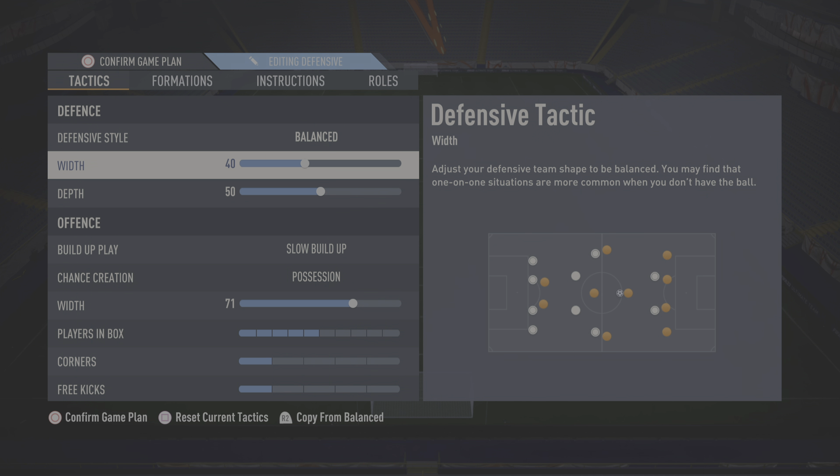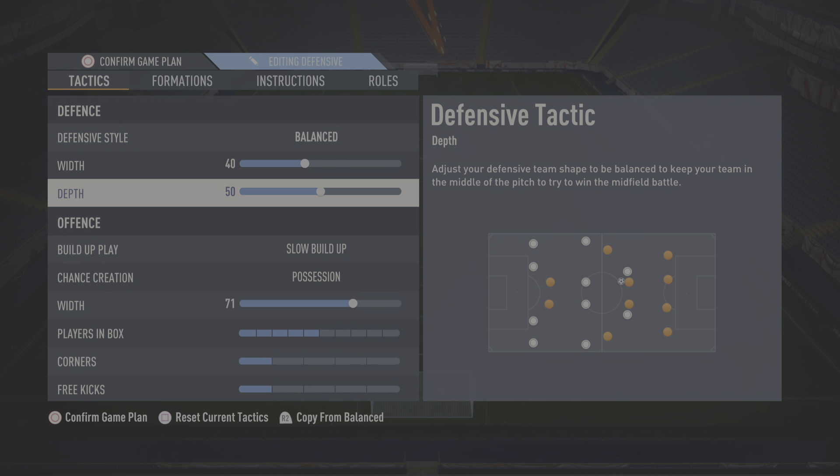For width, just drop it down a little bit — you don't want to be too wide but you want to be compact. For depth, I used to run 71 but I'm not the best defender, and with a 4-1-4-1 having just one CDM can be a bit too vulnerable. So sometimes I use it sometimes I don't. At the moment I'm playing on 55 or 50. It doesn't really matter because when you're keeping the ball that much your back line moves up anyway — just keep it nice and neutral.